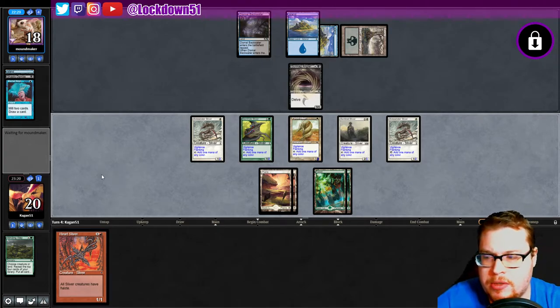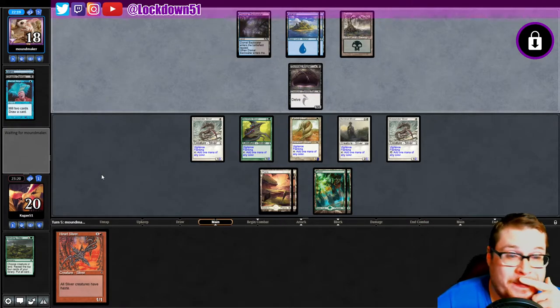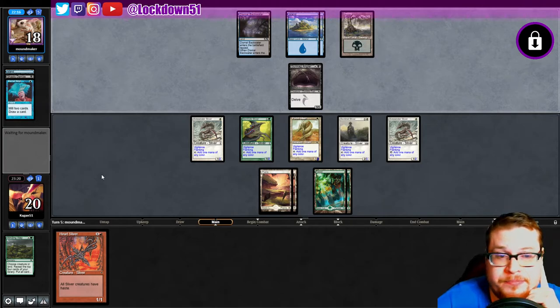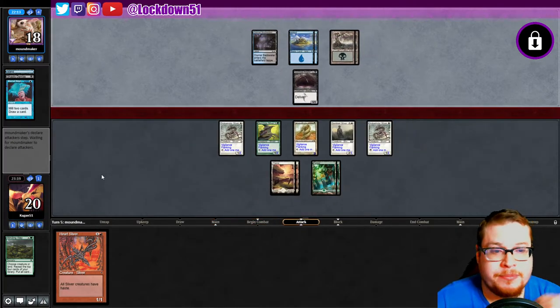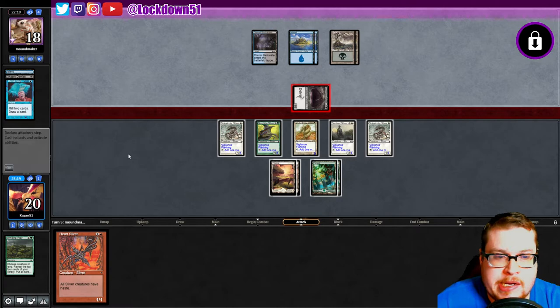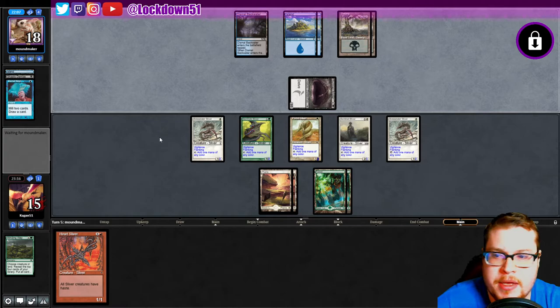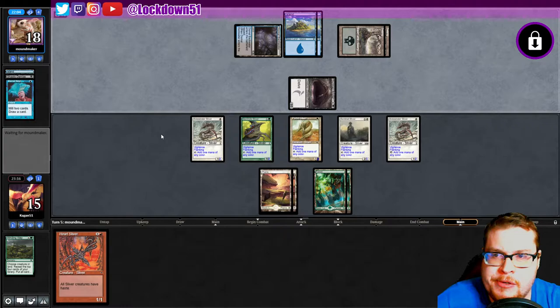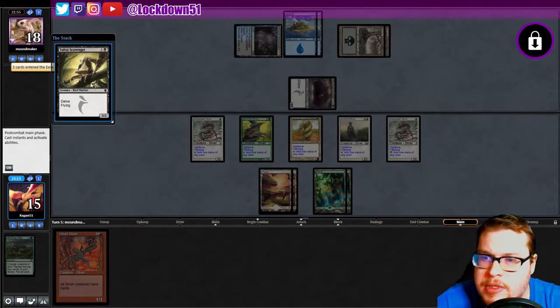I want to wait on the Heart Sliver — that'll be nice in combo with a refill. If we can pull into a refill, that'd be great. We should just go for it but we're not putting enough pressure on them yet. All our little 1/1s aren't really helping. Board wipe coming? Suffocating Fumes maybe?